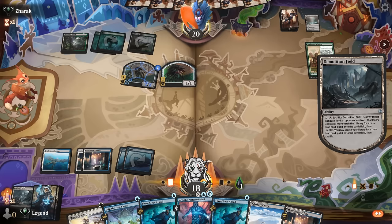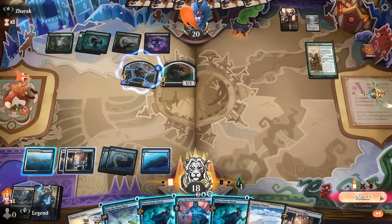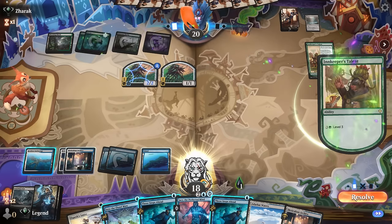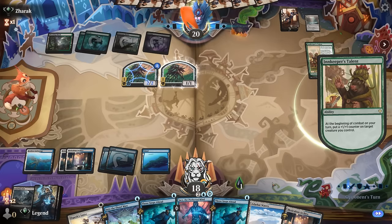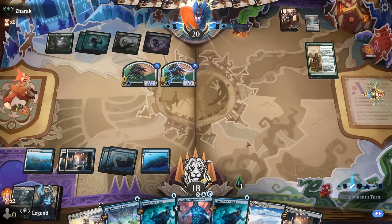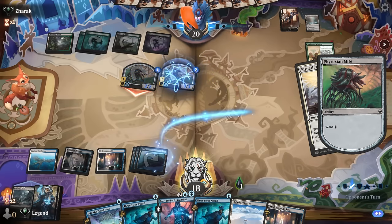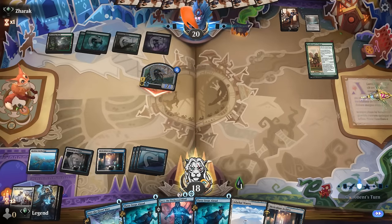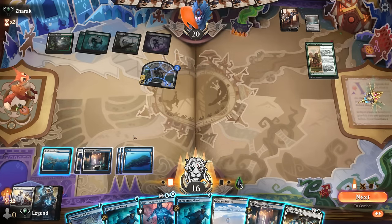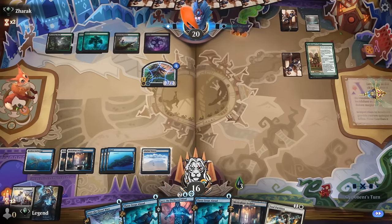With Innkeeper's Talent, every one of their tokens is actually a threat. Going to use Demolition Field now while still having Three Steps Ahead available — don't want them making too many more tokens. We'll eventually have to clean up the tokens. A creature with Ward means I'd have to pay two mana for a Smite. Found Demolition Field — if I use it now I'll still have Three Steps Ahead available. Soul Partition gives us another flexible answer, allowing us to counter, draw, and play two-mana interaction if needed.